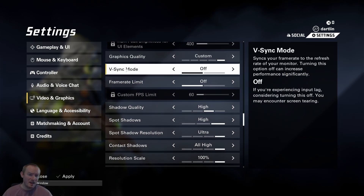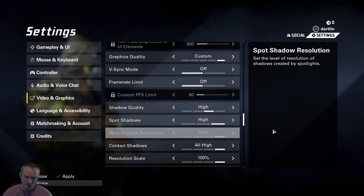Then V-Sync off. It's going to be on by default. It makes the game look a little bit prettier and edges are less jagged with it on, but turn it off. It's going to make your mouse input feel a million times better.